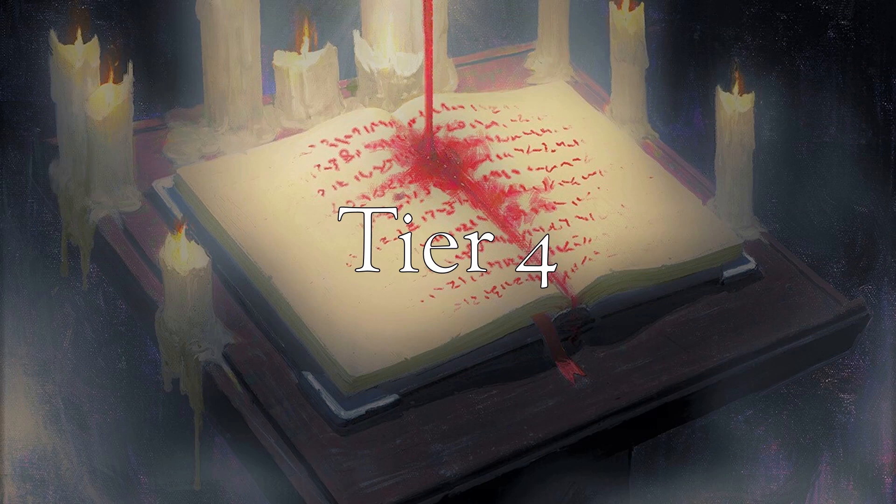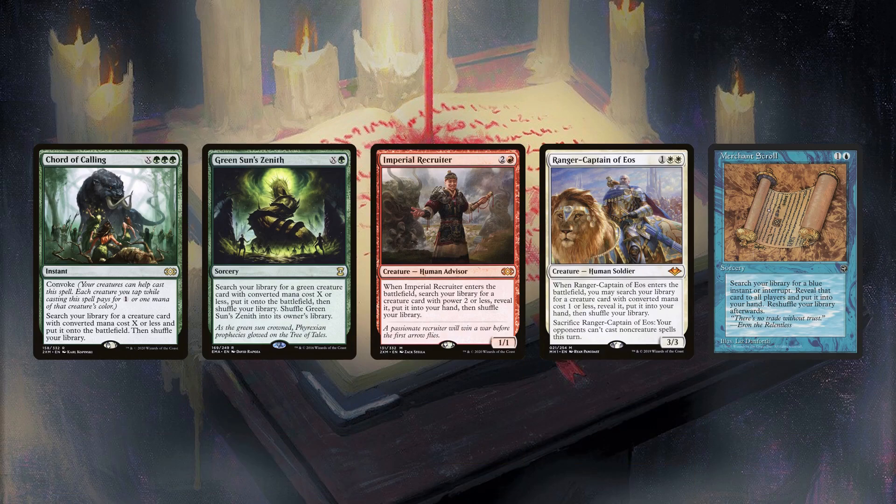Tier 4 is an awkward place, somewhere between mainstream and niche. The first four are all fine creatures. Court of Calling and Greensun's Zenith have a lot of overlap in low-color green decks, but there are some subtle differences. Court is better in decks that care about creatures, especially value creatures, in order to take advantage of the Convoke ability, while Zenith is cheaper, leading to it being played in more decks.